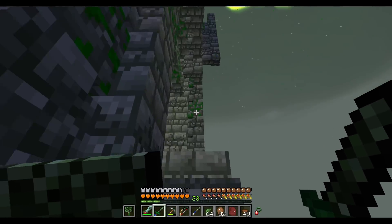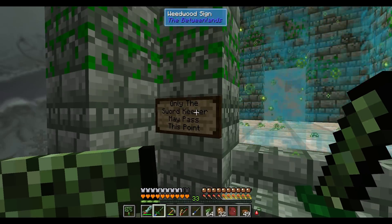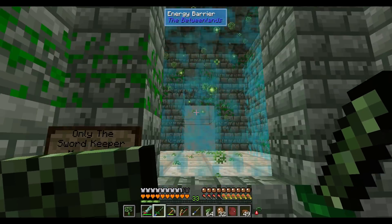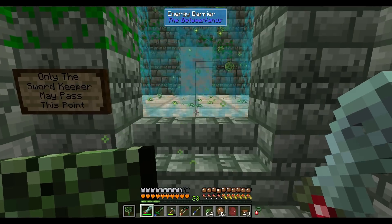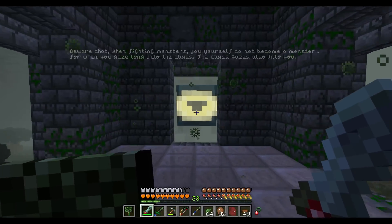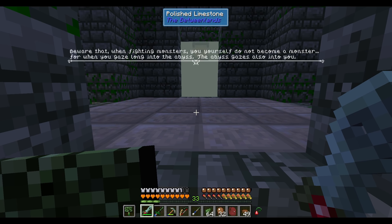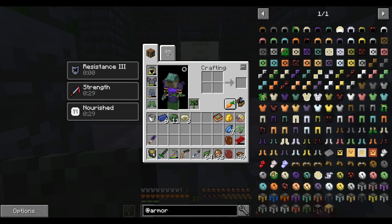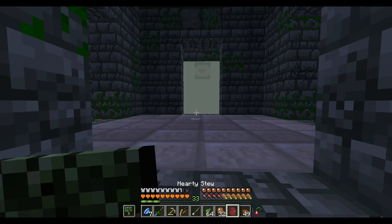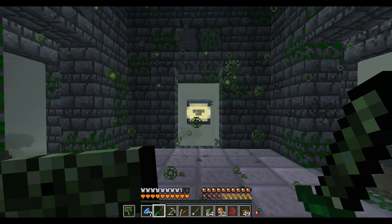This is the stair I'm looking for. We're up pretty high right now - you can see pretty good distance. Only the sword keeper may pass this point. Let me hold on to the sword while I do this. We're going to walk in and then stare into this creature. Beware that when fighting monsters, you yourself do not become a monster - for when you gaze long into the abyss, the abyss gazes also into you. Let's actually keep the weeping blue petals - I think that's a good idea. Levels have been stored. Now I just need to stare into this eye and it will teleport me.